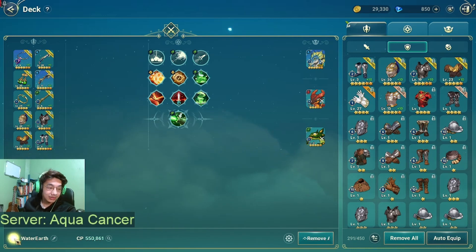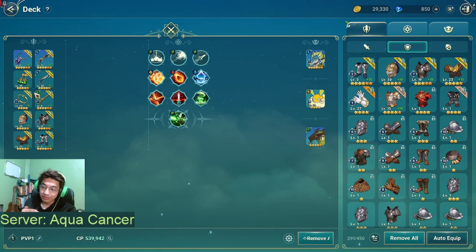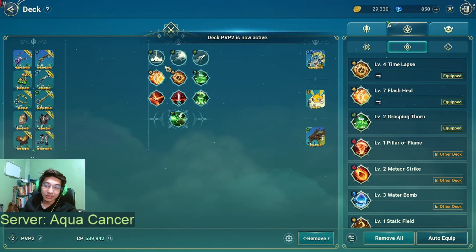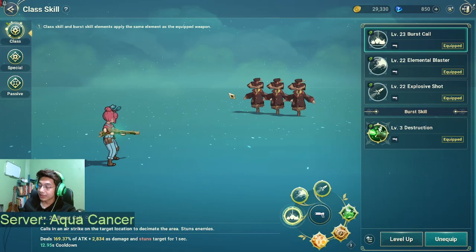For the PVP setup, it's mainly the special skills and familiars that change — the equipment stays the same for maximum damage. In PVP deck one I don't have Time Lapse equipped because if there are multiple engineers on my team, I don't want us all using Time Lapse at the same time — that wastes cooldowns. But if I'm the only engineer, I use it. I also switch between decks during fights depending on the situation, like switching to Grasping Thorn for a 1v1.